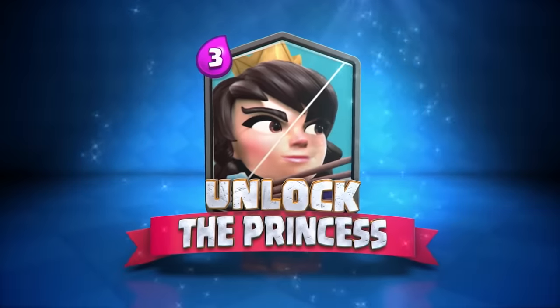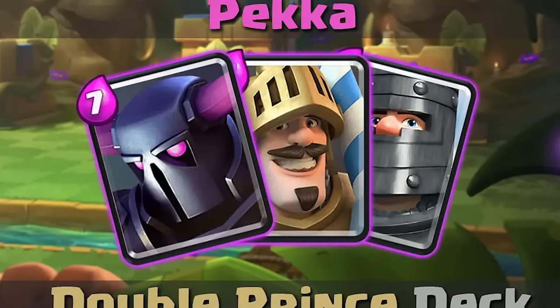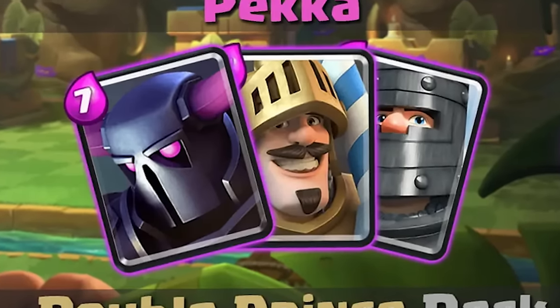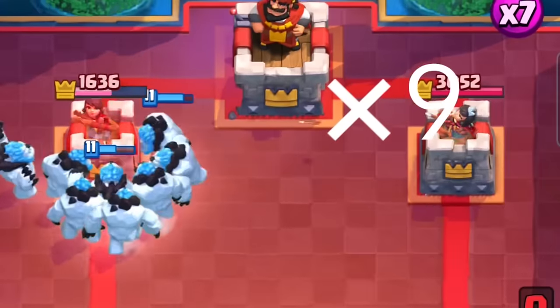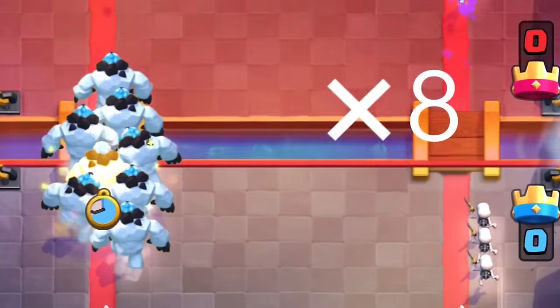At number 88 is the Prince. Double Prince is not great right now, and neither is Prince Bait, so the Prince really has no deck to be in. I don't think it's a bad card — it just doesn't have any decks to play in right now. At number 87 is the Ice Golem, really only useful in Loon Cycle and Hog Cycle. Outside of those decks it's pretty much useless, but those two decks are a lot more than some of the cards below it have, so it gets a little higher than you'd expect.